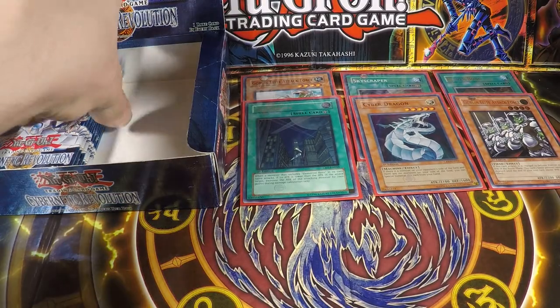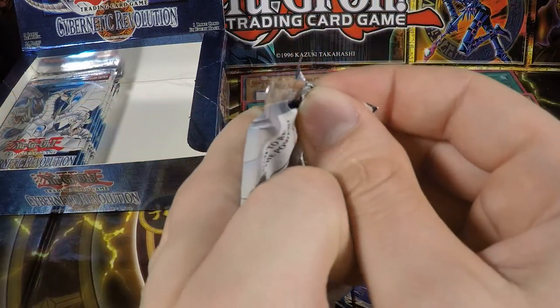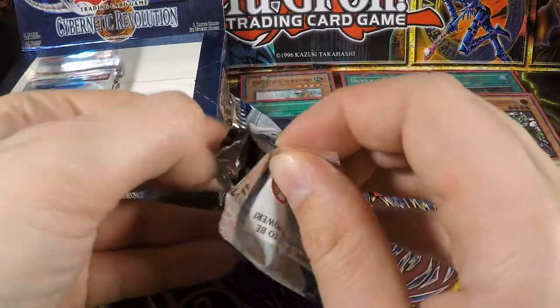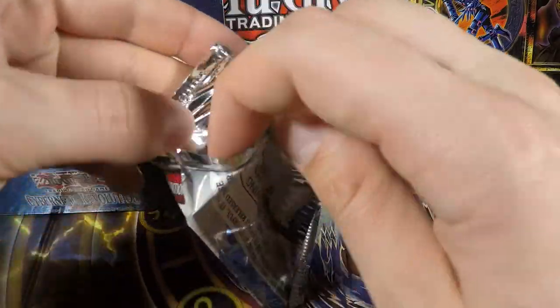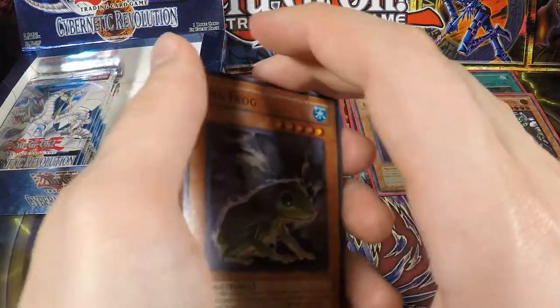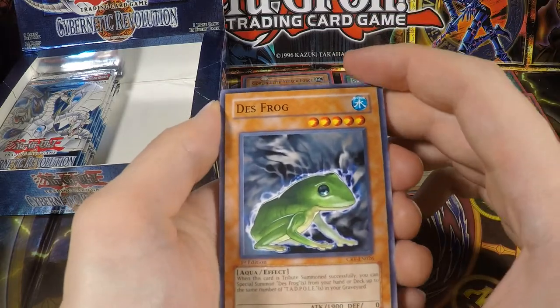We have the Fighter Lele and the Protected of Soul again — this is basically the same as in Magician's Force, with the Giant Ogre and Coach Goblin or Second Goblin or something like that, which is basically a Goblin Attack Force that gets turned to defense if you attack, and the Union Monster makes it so you can turn it back to attack mode in the same turn.